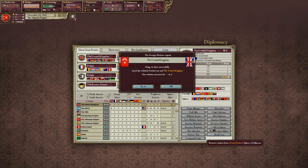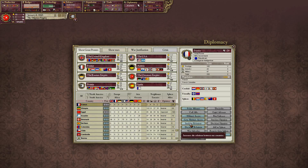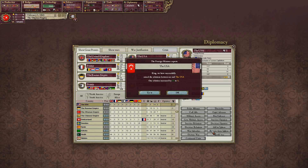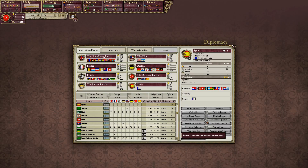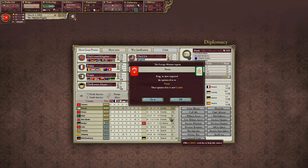UK — increased relations. France — send expedition. Prussia. United States. Come on. Austria. Spain. We're out of points. We got something there. Increased opinion with them. We're getting close to the sphere on them. Those Russians.